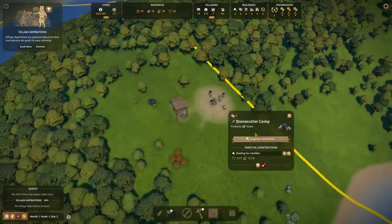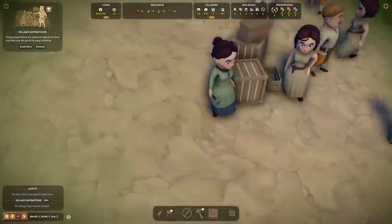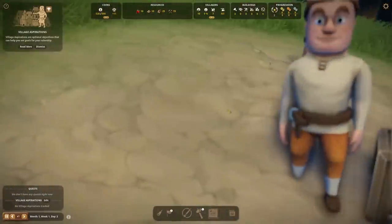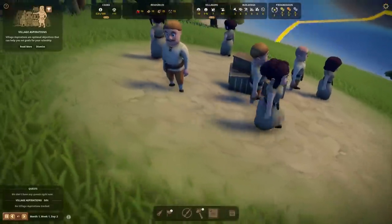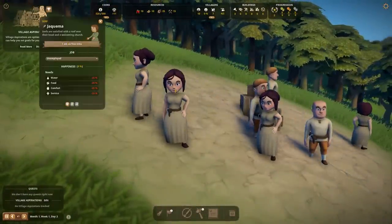The women have sort of an attitude — they have their hands on their hips like they're expecting something. The men just look very confused, like frighteningly so, like they might enter a murderous rage at any moment — perhaps a bit too content, although they do have names.